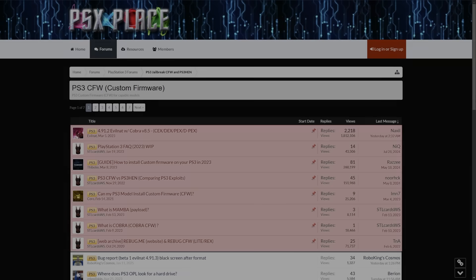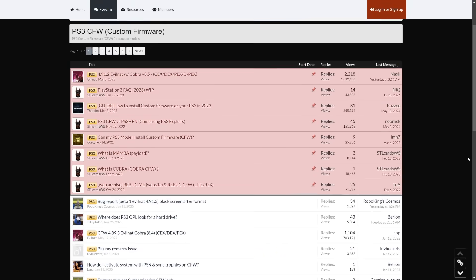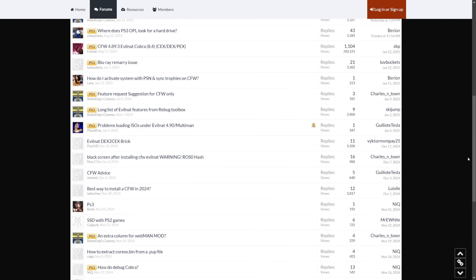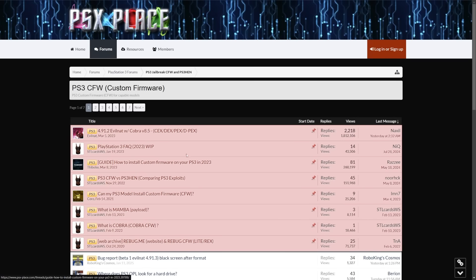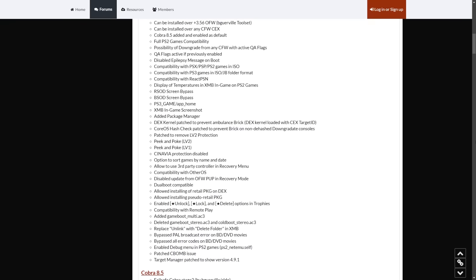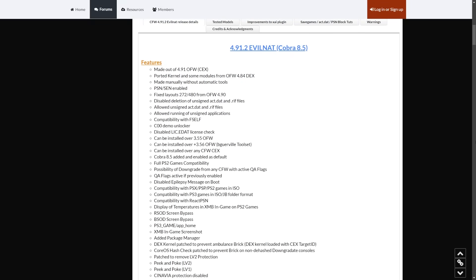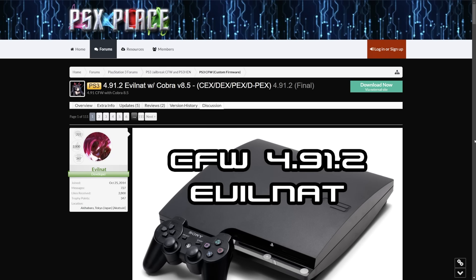Let's move over to our PC because we need a few things. First, if you don't have it already, you're going to need the evonat custom firmware. I'm linking to the PS3 custom firmware page over on PSX Place - a good forum where you can look into issues, features, and reports for custom firmware. At the top, pinned, there's a custom firmware download. At the time of recording, the latest is 4.91.2 evonat custom firmware. I'm not covering the update process in this video, but I'll have a guide linked in the description. It's pretty simple - just needs a USB drive and a few minutes.